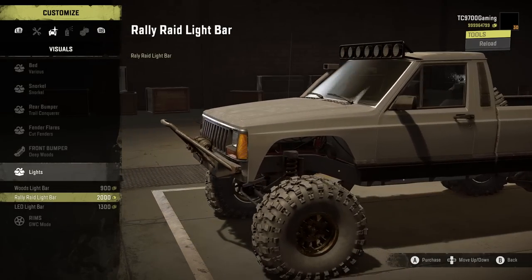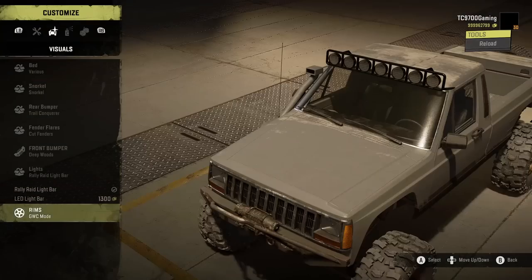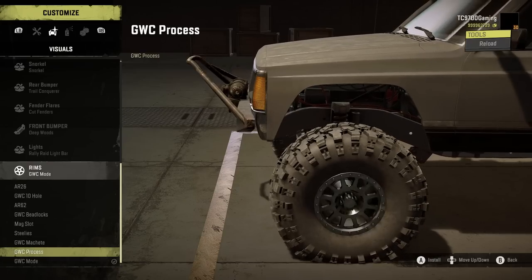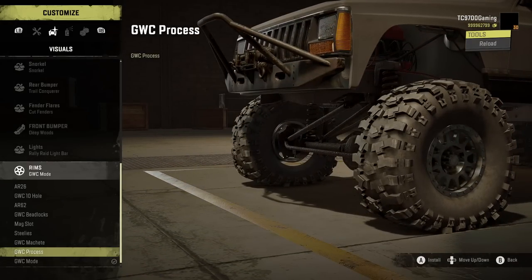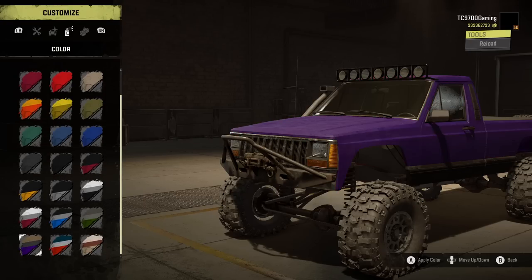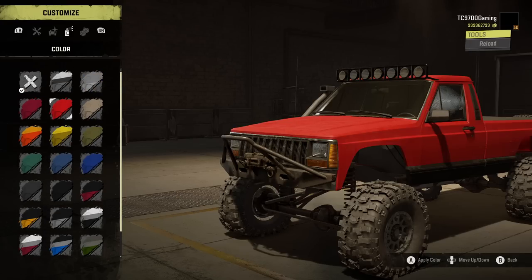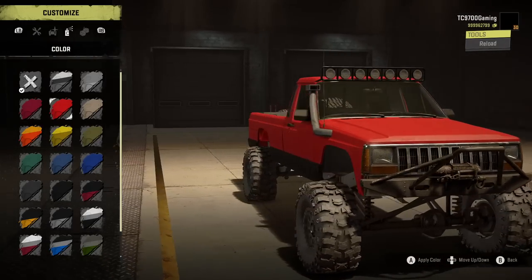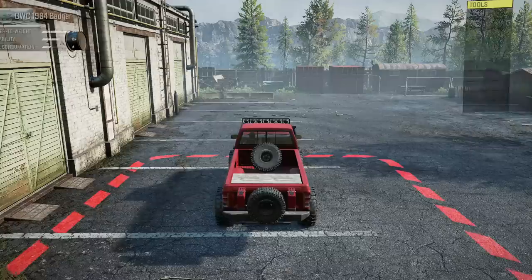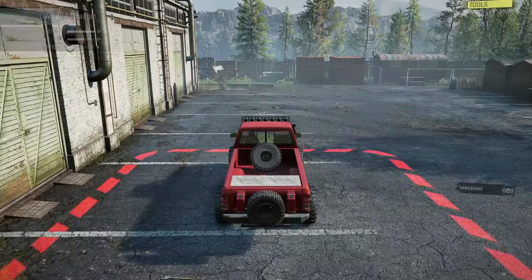Fender flares-wise, you have the stock ones, the extended ones, and cut fenders, which give you a bit more room for articulation and larger tires — which we'll definitely need with these 39s. Front bumper-wise, you've got the stock, steel brush guard style, chrome tube style, and the deep wood style, which is essentially a big metal bar with a stinger and the winch mounted on top — a really practical setup for trail driving. Lights-wise, we're going with the rally raid style light bar on the roof. For the color, there's a nice selection of matte vibrant colors, and we're going to go with a nice red, throw Beans on the dash, and take it out.